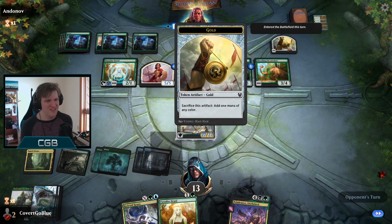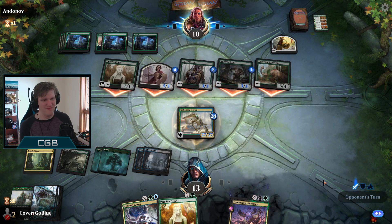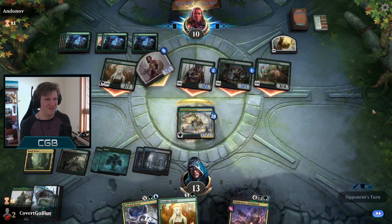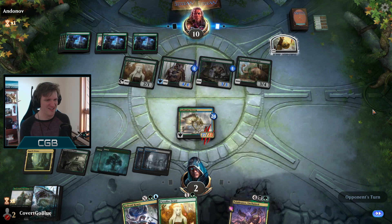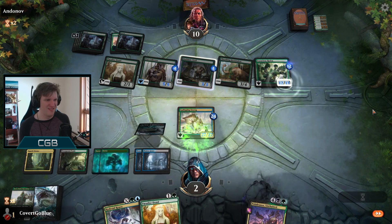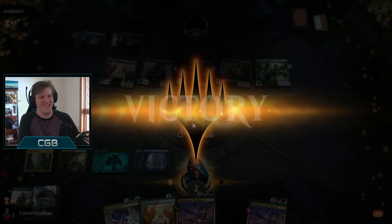That is a Gold token - you can sacrifice it for mana of any color. They need a pump spell, down to two. Not quite dead. Hydra - I guess you can double that up. Lizrog for the win!